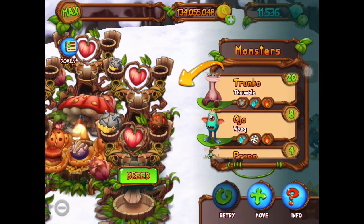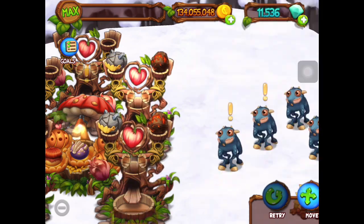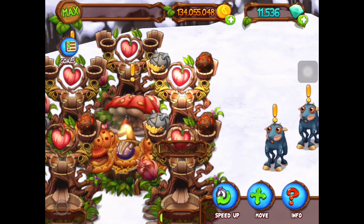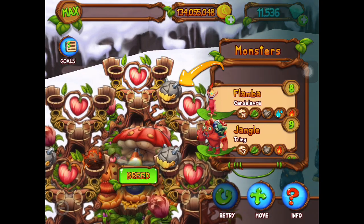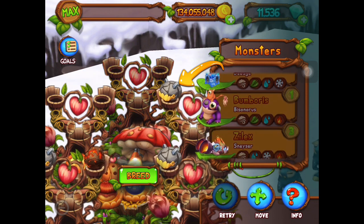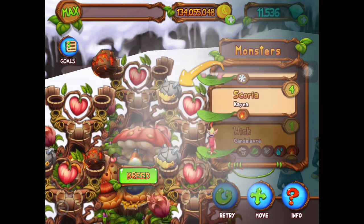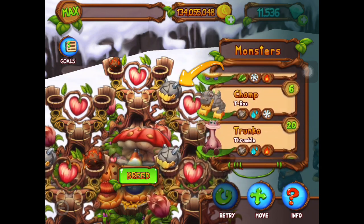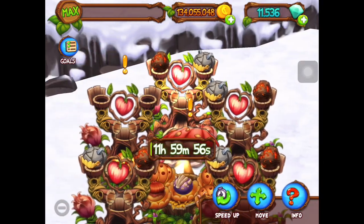We're kind of at the end of — oh my gosh, I've been breeding and breeding monsters to get monsters for our new prismatics. I just kind of took a break from breeding, but I'm so glad I did. We just bred another T-Rocks. I'm thinking four elements should be 24 hours, so we're going to breed until we get 24 hours here. Another T-Rocks.